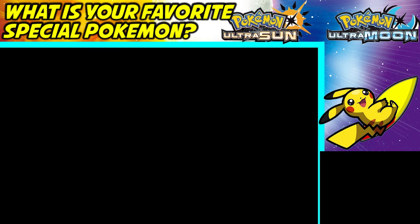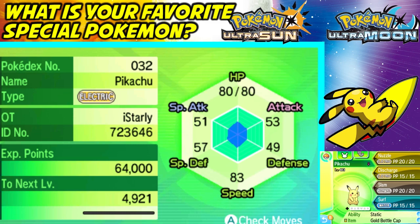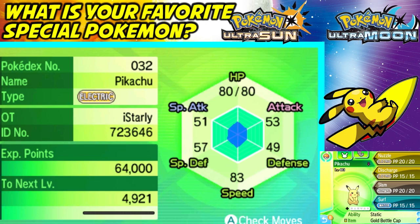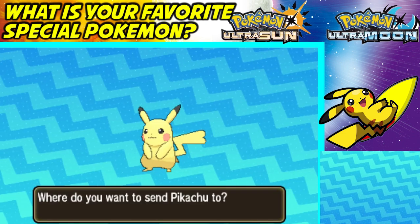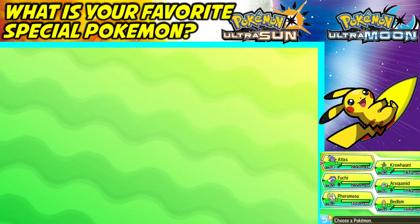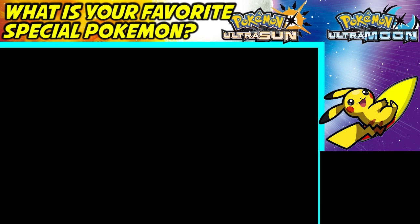Let's take a look — it's Adamant nature, which isn't ideal, but it knows the moves Nuzzle, Discharge, Slam, and Surf. It's at level 40. Mine is female, but you'll probably get a random nature and gender. I saved right before this, so you could probably soft reset to get a nature that you want — go ahead and try that if you want a specific nature for your Pikachu.